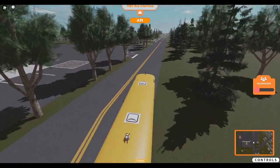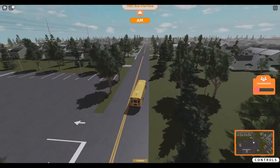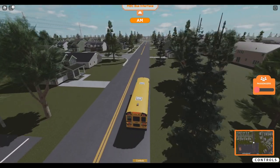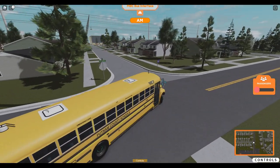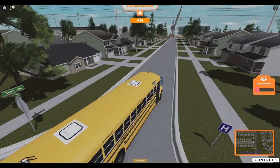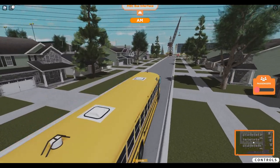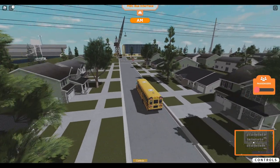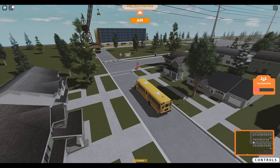More trees over here. The hospital is over there to the left — you can see some of the construction that is happening. The hospital is in construction. It's not going to be the best looking hospital, but it is what it is.